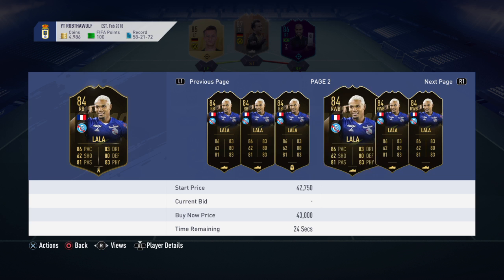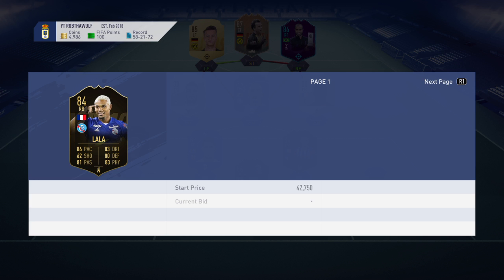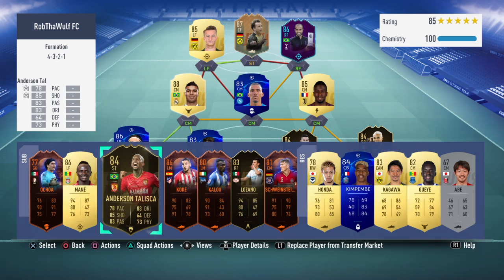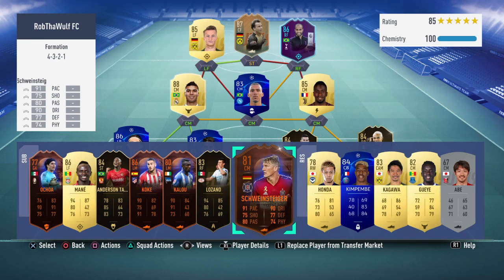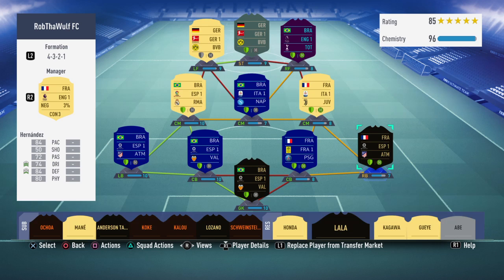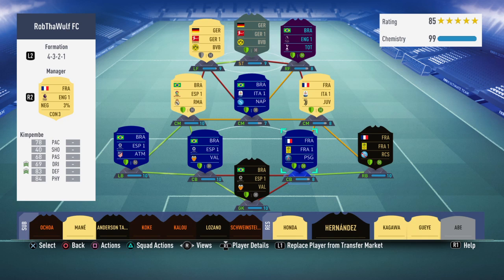We saw one there for 31,000 and I bought him for 29,000, so I probably won't make profit from him after tax. Or maybe this Lala is a sub. Look at these guys right here - not sure where to put them. I could use Kimpembe. If I were to use it like that, Kimpembe on 8 chemistry - I'm not sure if Kimpembe would work out.